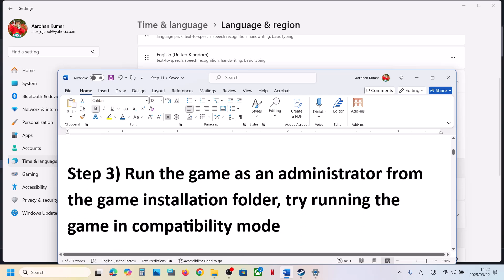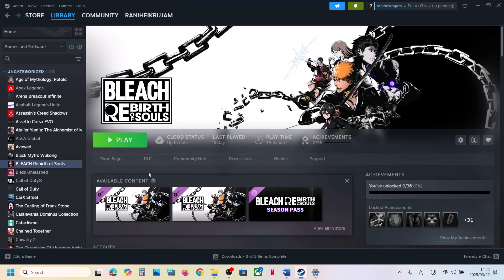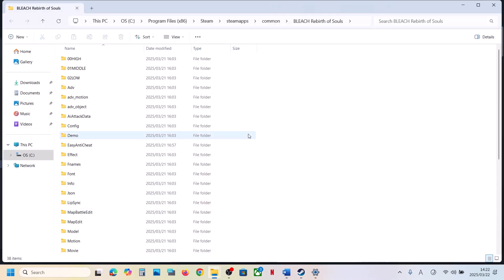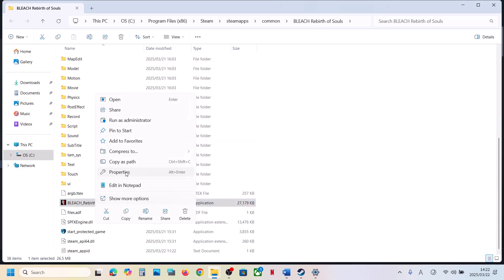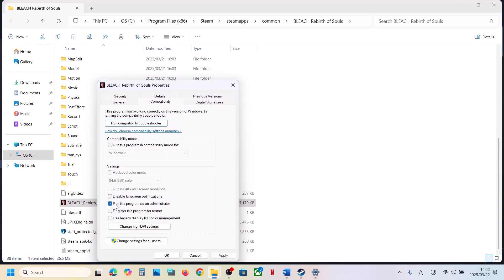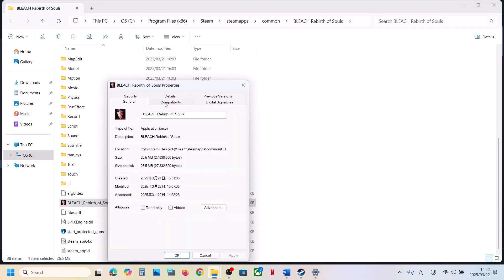The next step is to run the game as an administrator from the game installation folder. Go to Steam, right-click on the game, select Manage, then click on Browse Local Files. Scroll down to find the game EXE file, right-click it, select Properties, go to the Compatibility tab, and put a check on 'Run this program as an administrator.' Hit Apply, click OK, then launch the game and check.